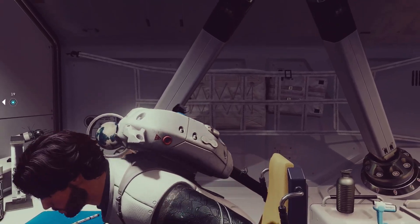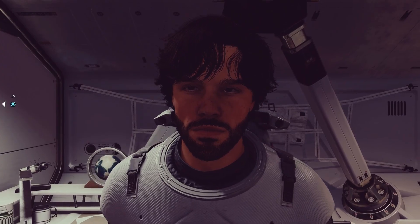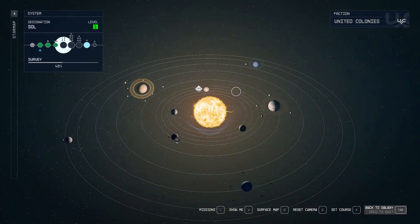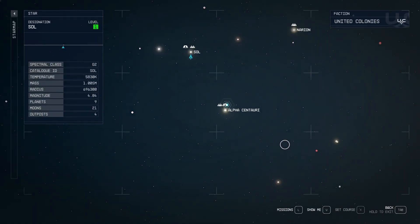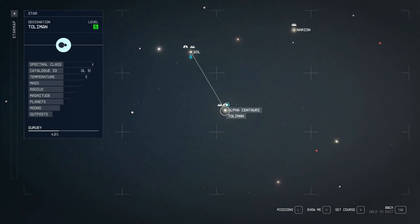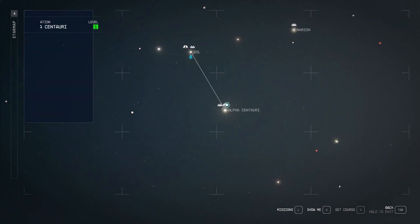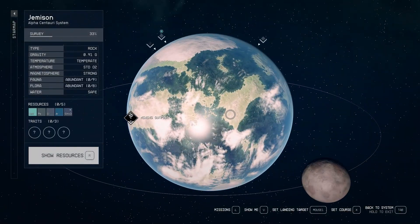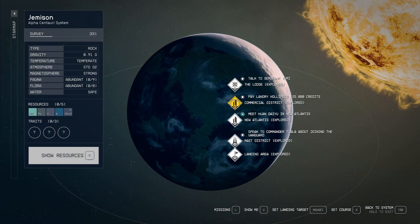Afterwards, get up from the chair and load up your star map once again. We're going to head on over to Alpha Centauri. Once we get to Alpha Centauri, head over to Jameson and go to the commercial district.